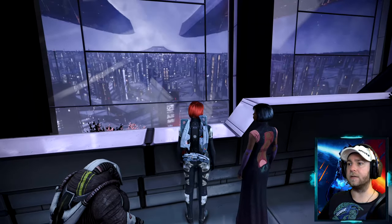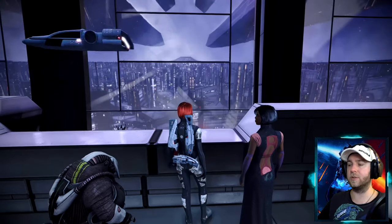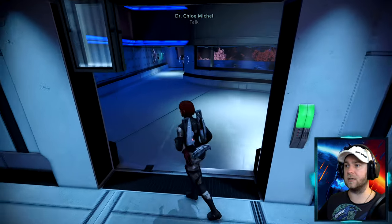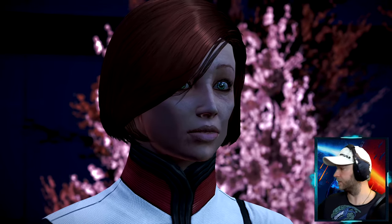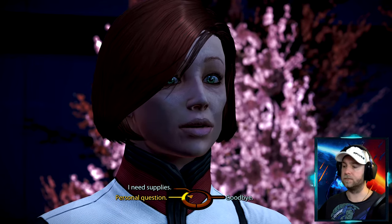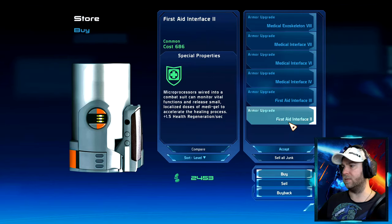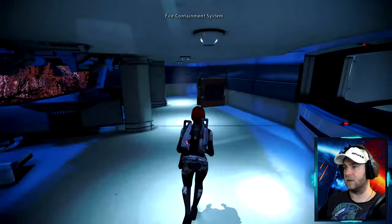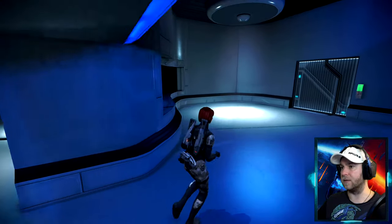Nice view over one of the Citadel's ward fingers — you can see the multiple arms of the Citadel laid out, friggin massive. We find Dr. Chloe Michel — she's a doctor whose father was an Alliance medic; she kept the medical tradition but not the military side. We browse her store: buy a first aid regen item, but save credits for now. Not much else to steal or hack here, so we move on.